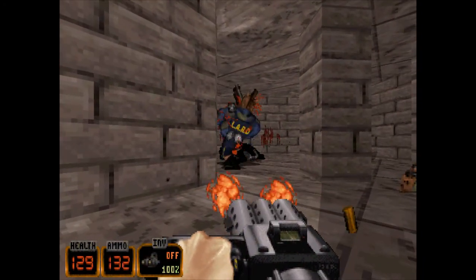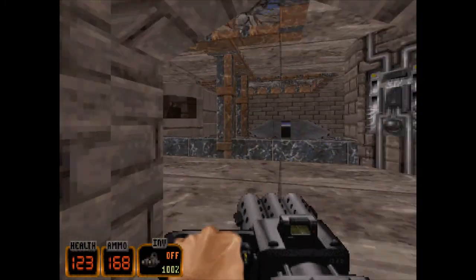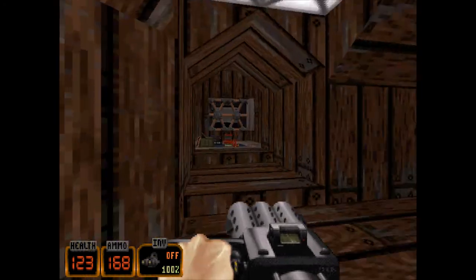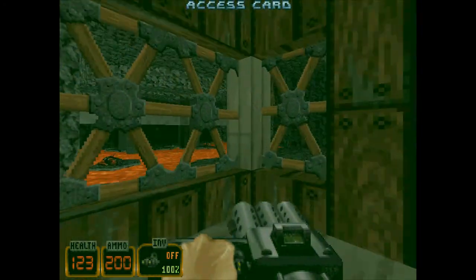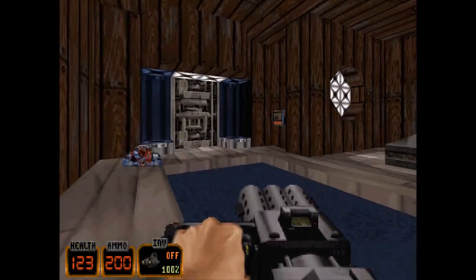Oh, it's another shadow turd — a super shadow turd. And a standard shadow turd. We get our blue key now, so we can go through that blue door.